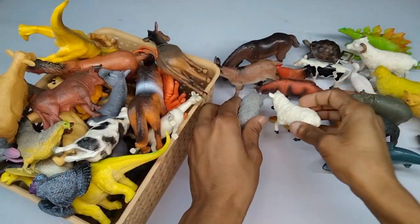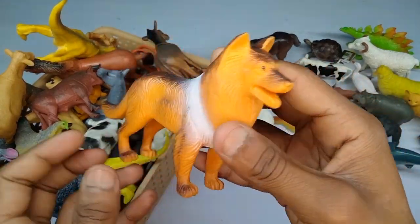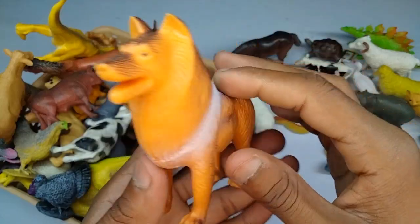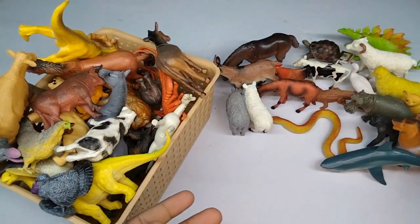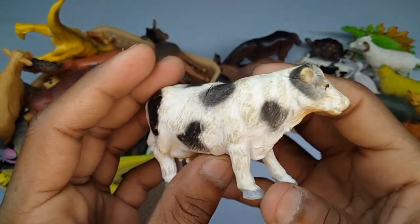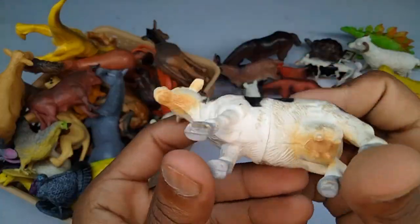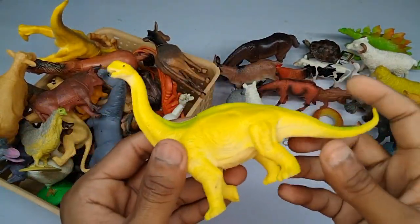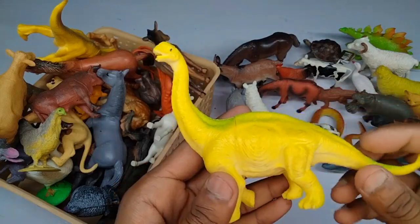Wow, very nice sheep. And next: dog — wow, guys, beautiful look. Look is amazing, very nice. And guys next figure: cow, mini size, black and white combination. Look is amazing, cow!